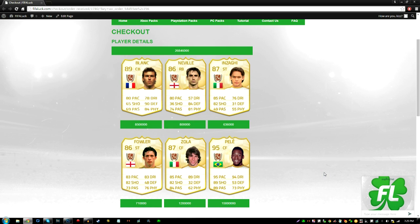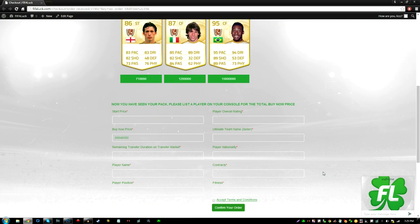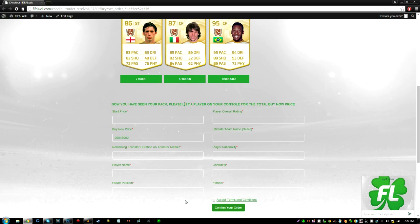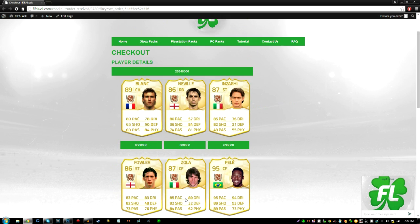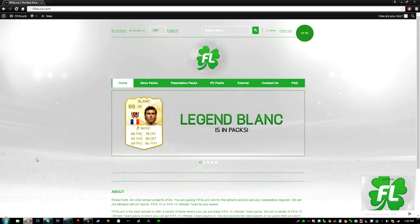26 million coins — that means I have to list like two cards or something. I'm gonna list those cards right now, but I cannot believe it. I've got Pele and Blanc. That is just incredible — I think I won the lottery or something. I'm gonna tweet this out on Twitter right now.